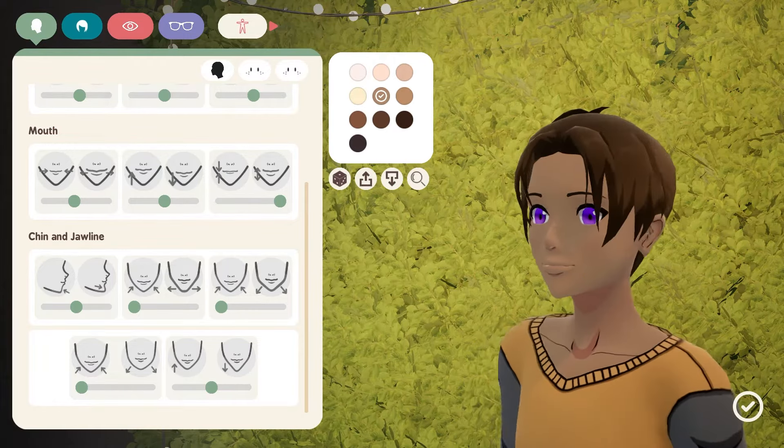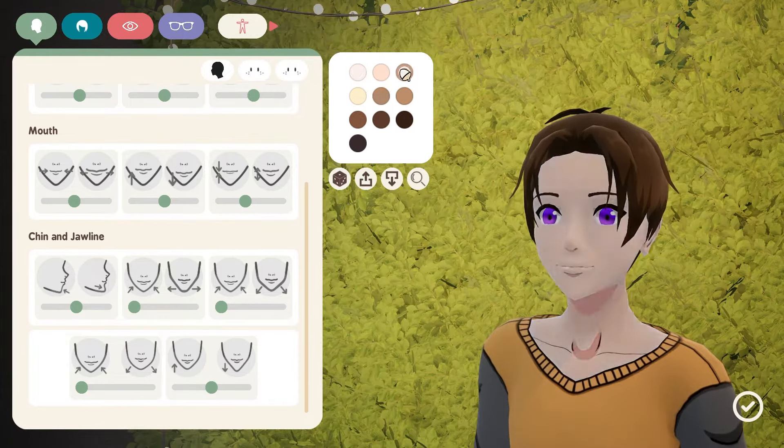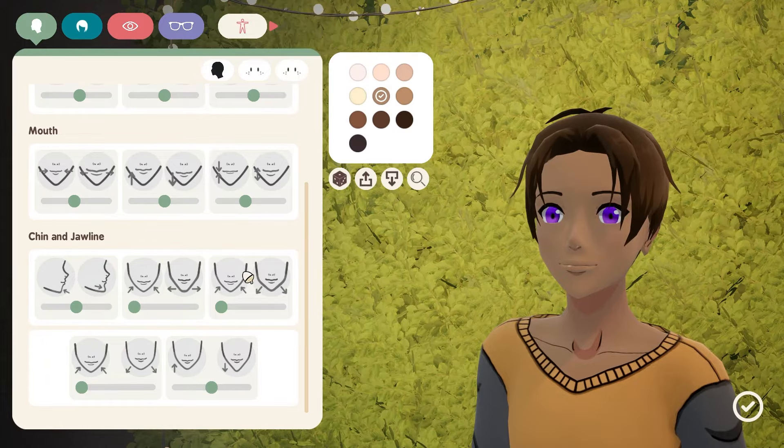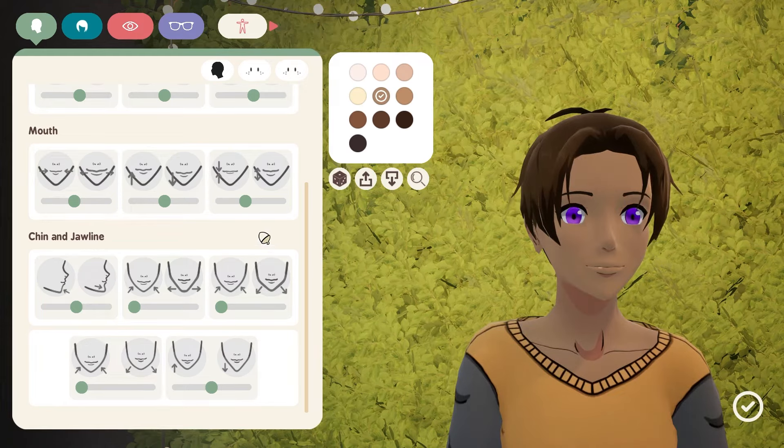You can make the lips bigger and smaller here as well. It's a little hard to see what's going on — it's actually just the lighting. The lighting in the character creation system specifically right here is not great. But when you're actually in the game and you have your character moving around, it looks way better, which is weird. So that's the mouth.